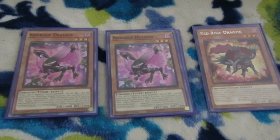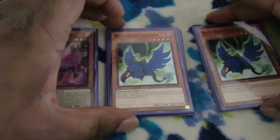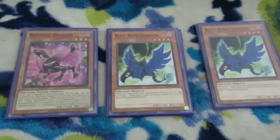The dark horse of the family is Blue Rose Dragon. I still have my secret rare version of this card — thank you Legendary Duelist 4 for reprinting this. Like Red Rose Dragon, Blue Rose Dragon also lists Black Rose Dragon specifically in its text. Upon destruction, it can special summon a Black Rose Dragon from the graveyard or a plant monster. Just remember, you have to properly summon the Black Rose Dragon.